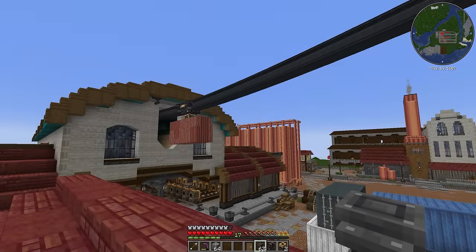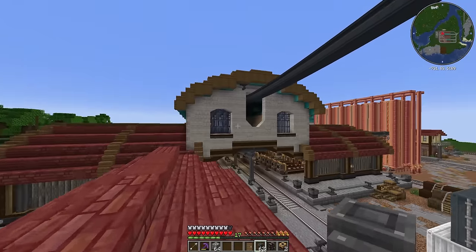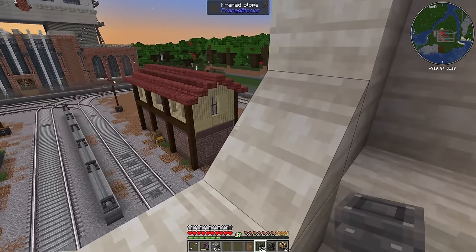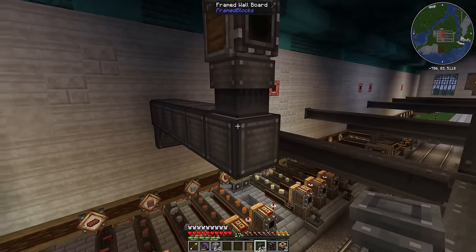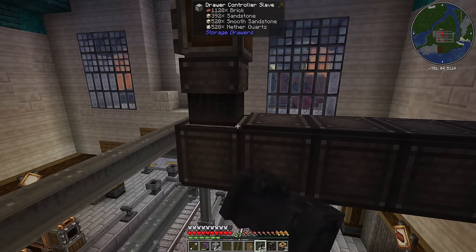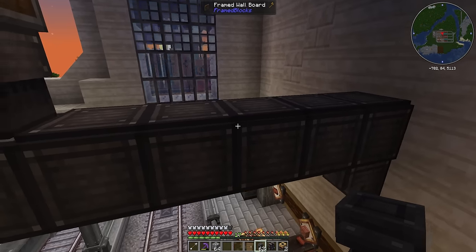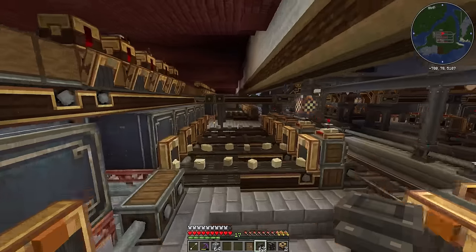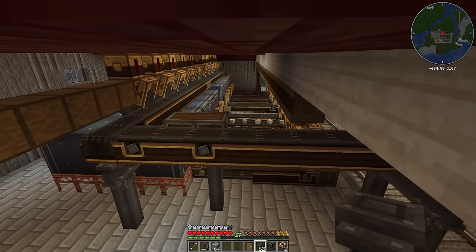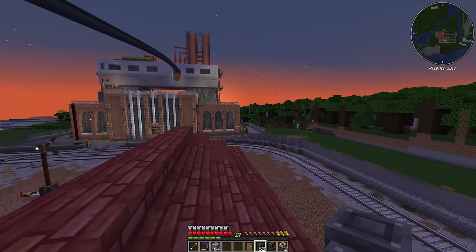A short while later and we're all sorted. The shipping container is going backwards and forwards and dropping off in here. I pretty much did the same thing I did outside — a storage interface with a funnel going into a drawer controller slave, with drawer trim I've covered to look a little better. That all connects up to the main system and feeds into the vaults down at the bottom.